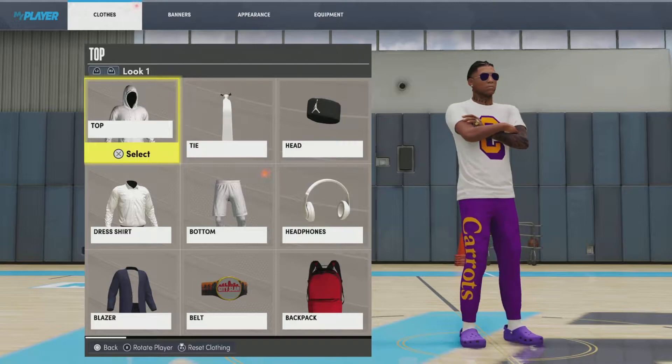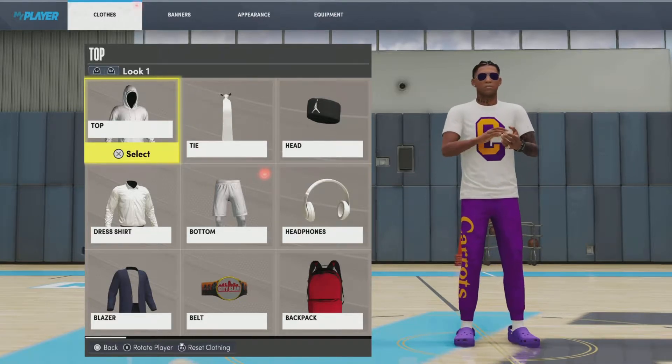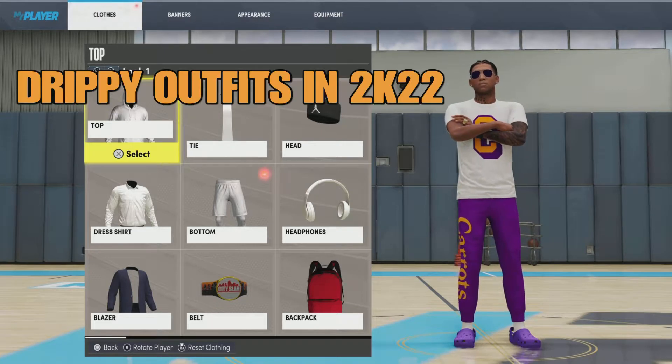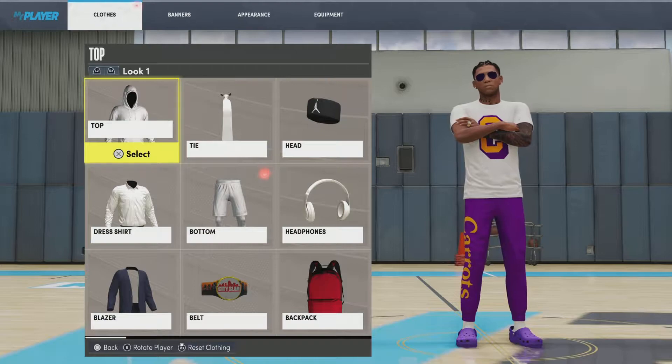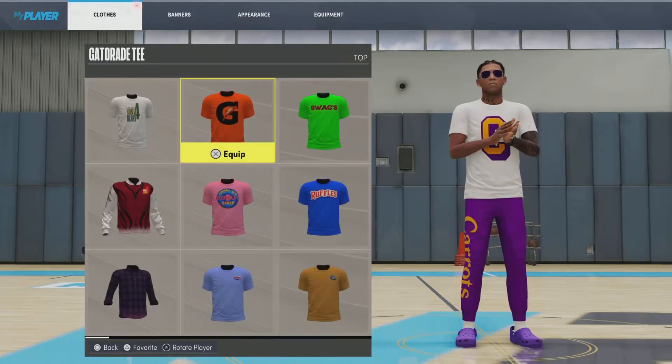We got the carrot, we got the purple pants on, white socks, purple crocs, and then we got the white shirt on. Check the rings on the pinky finger, and then we got the black bracelet with the shades. Y'all can't go wrong with that. Tell me this fit is not drip. Go ahead and put a dub down for the first fit because the first fit we went crazy.